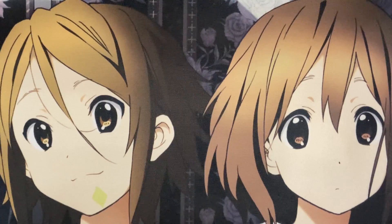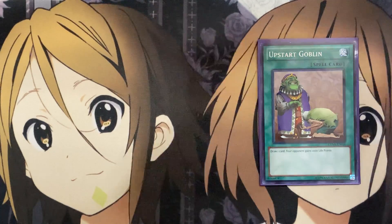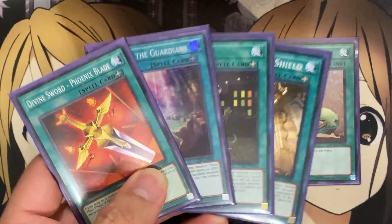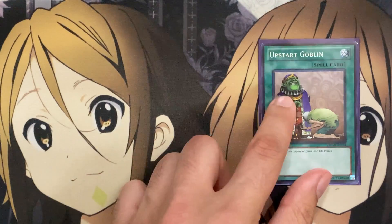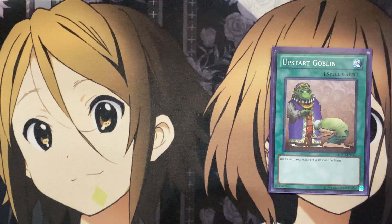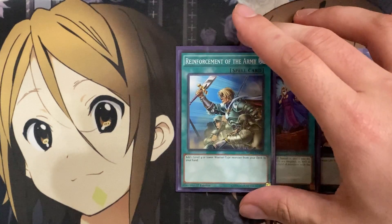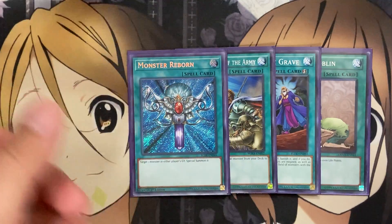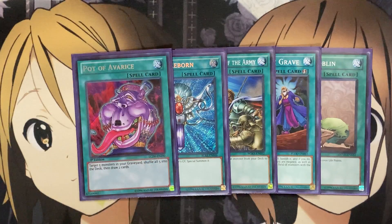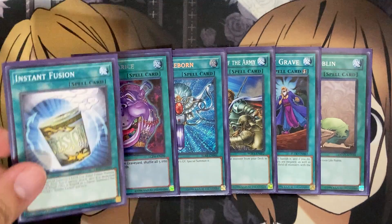For other one-ofs in the main deck, I run one Upstart Goblin — if you want a fifth equip spell this could be swapped out, but the biggest weakness is opening Gearfried the Iron Knight alongside equip spells since both are useless in hand together. One Called by the Grave to shut down opponent's graveyard plays or hand traps, one Reinforcement of the Army to search Gearfried the Iron Knight or any level four or lower warrior, one Monster Reborn to special summon resources back to the field, and one Pot of Avarice for recycling Gearfried the Sword Master back into the deck.